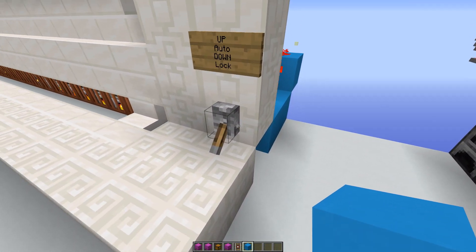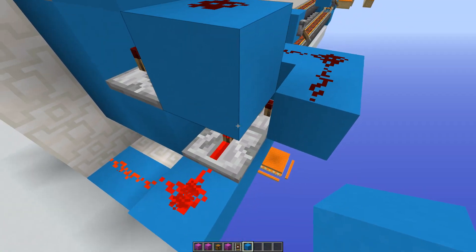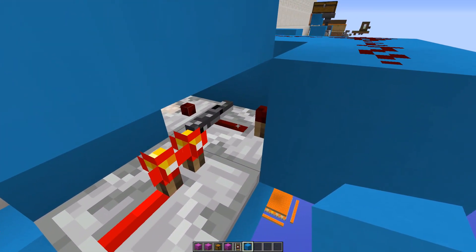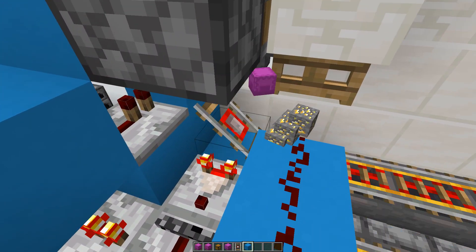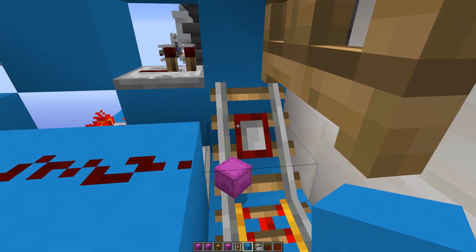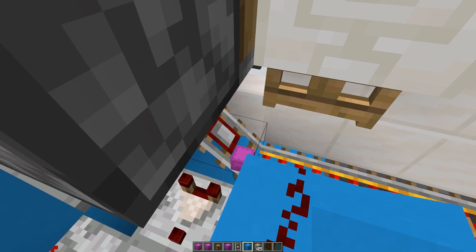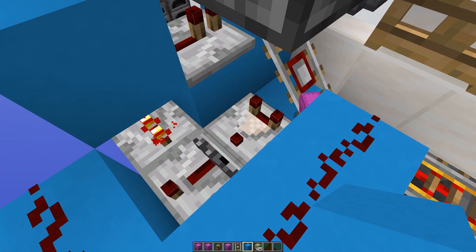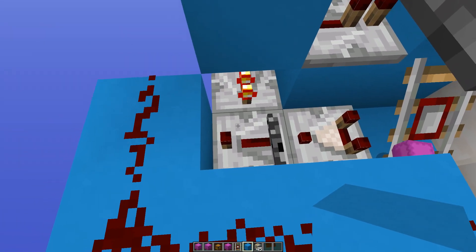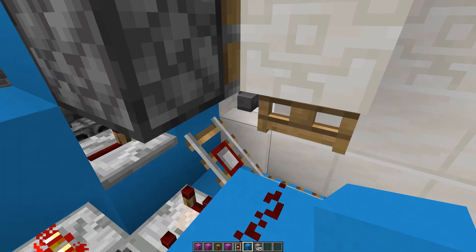Basically this here is the lock — so now the thing is locked. That means this repeater is locked. What it otherwise does is sense, because underneath here is another detector rail. So it senses when there is something in the minecart with a chest, and if so, that comparator fires along here, opening a fence gate which releases the minecart.